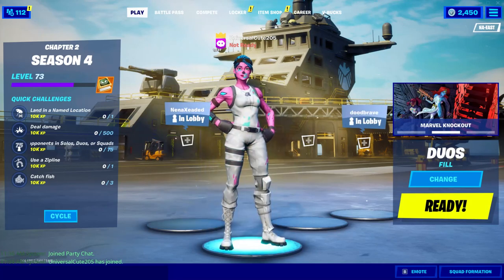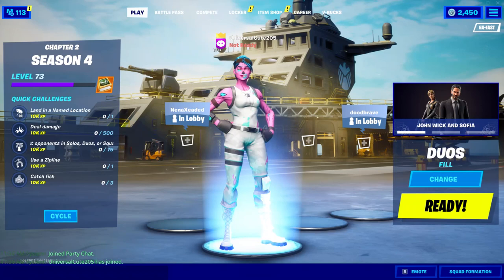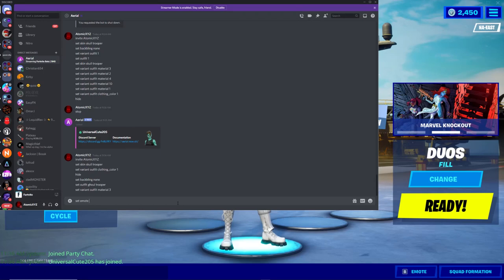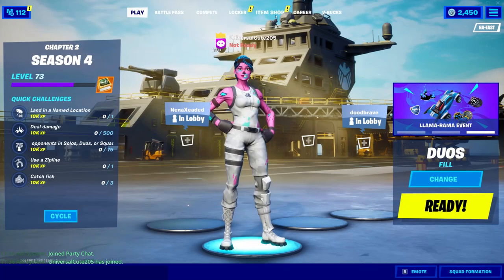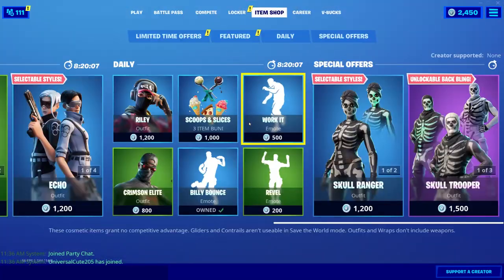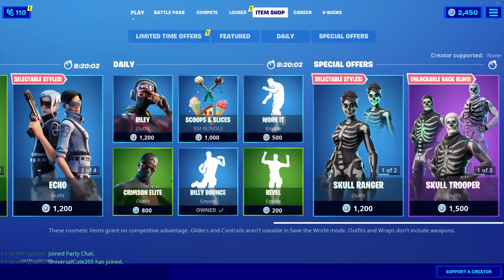You can also make the bot emote. Go back to Discord and type 'set emote' followed by any emote name. Let's check the item shop for one — we'll do 'set emote work it'. Go back to Fortnite and there you go, it's doing the Work It emote.